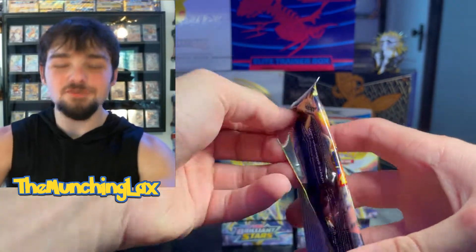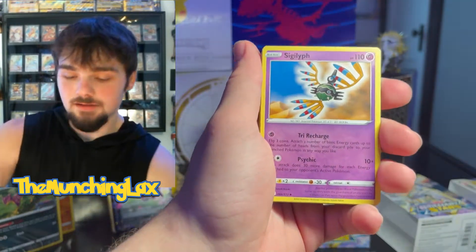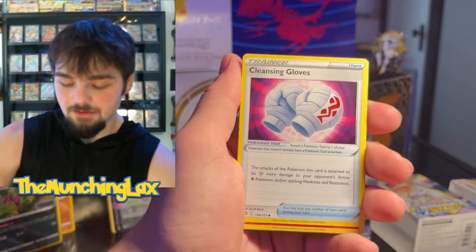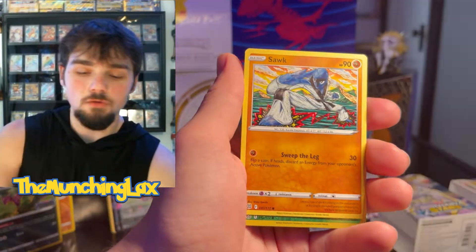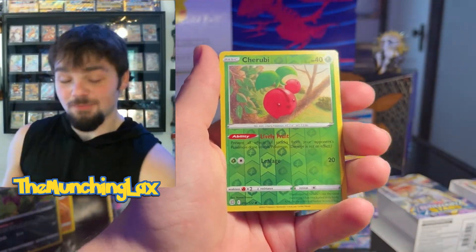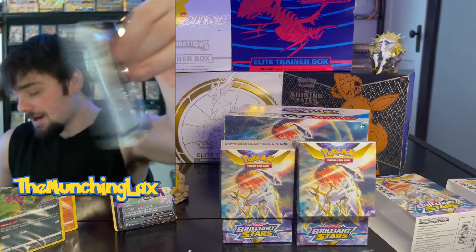We got a Morphico and a Honchkrow V! We got Chimchar — the best starter of all time. What's your guys' favorite starter? I think it's a broad statement, there's so many good ones. Like, obviously I love Charizard, but there's so many good ones. We got Gallit, Corefish, Sock, Reverse Cherubi and then an Irregular Rare. Last pack of the video, guys. Bless it up for me.